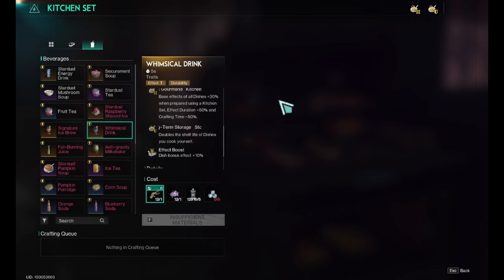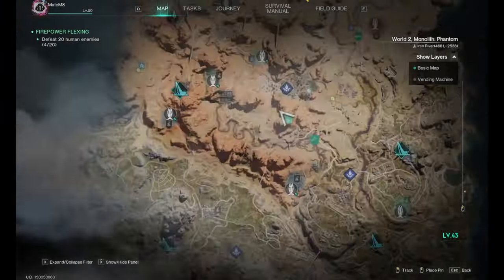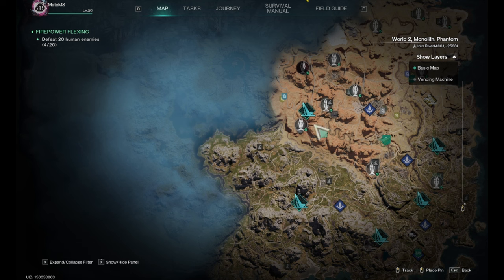Deviated saffrons you can find anywhere in the world, especially all around this area when you unlock it — saffrons are everywhere, so they're very easy to find.